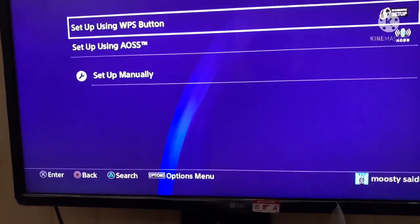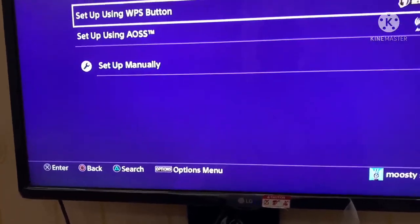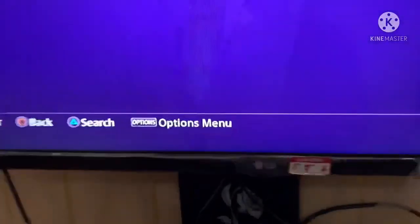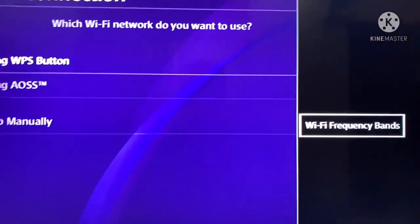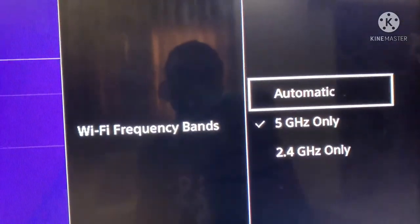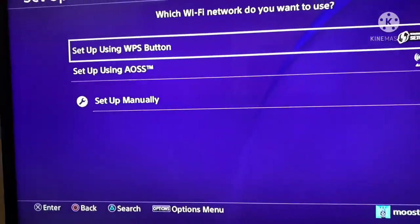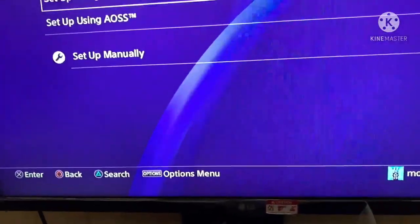So all you have to do to fix this is go to Options down below, click on that, then go to Wi-Fi Frequency Bands, and change it from 5G only to Automatic. Choose Automatic and now it will be able to pick up any Wi-Fi or hotspot that is on.